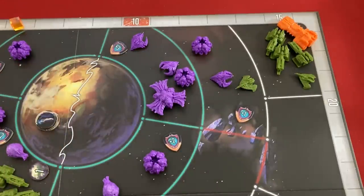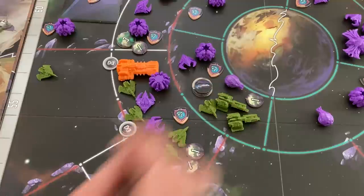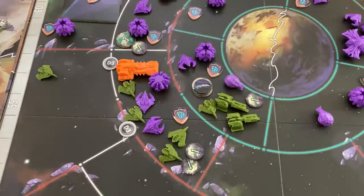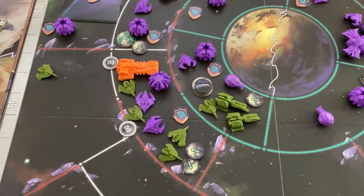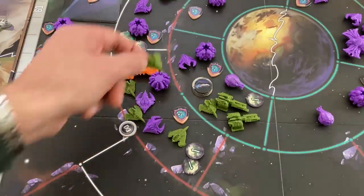Even though it'll probably get killed, I'm going to move a random interceptor in here to hopefully draw some enemy attention. I get four interceptor activations but I'll use one to move the scientist instead — that leaves three activations. That's probably not enough to kill two things, but I want the echo drone bonus for killing two. I'll rush in here and attack the Hood.